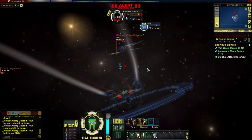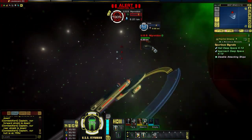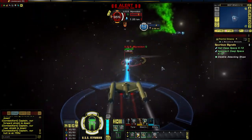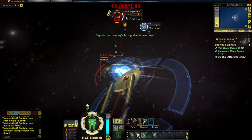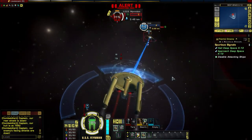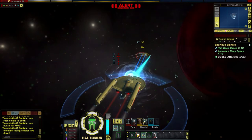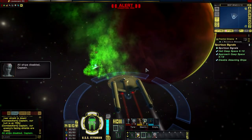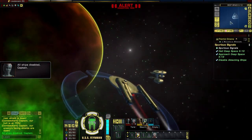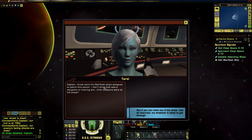We're doing well. Let's try for high yield torpedoes. We're on the wrong side. That was a good shot with the high yield torpedoes. Now what? There's the starbase. There were Starfleet ships assigned to patrol the sector — don't think that was a war game. See if you can raise any of the ships on all channels. Open hailing frequencies.